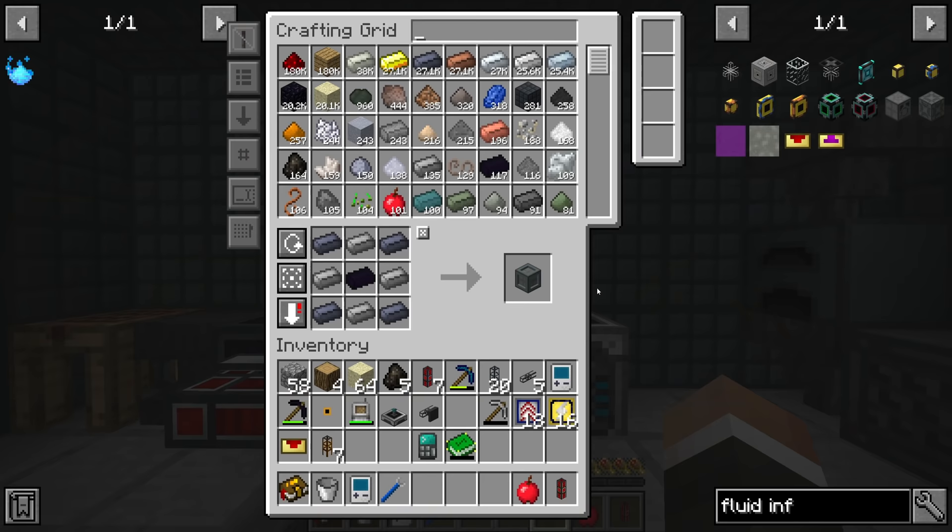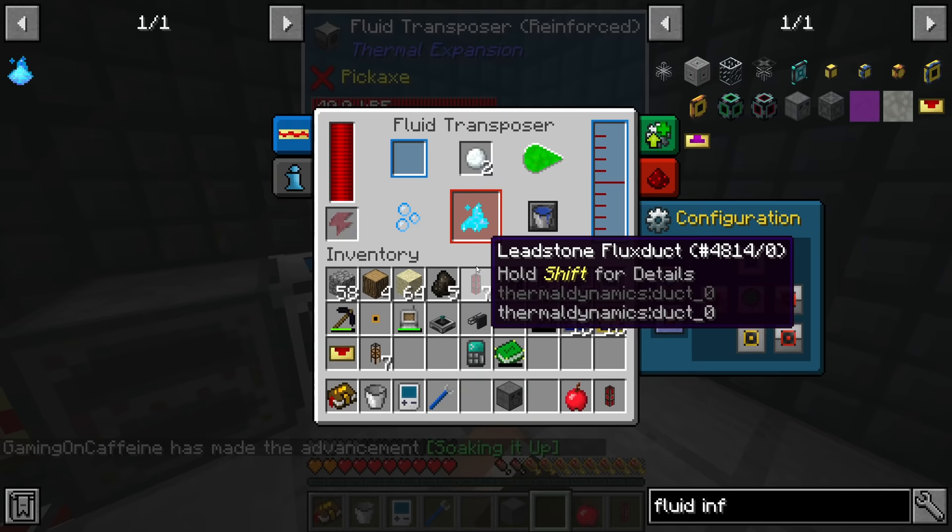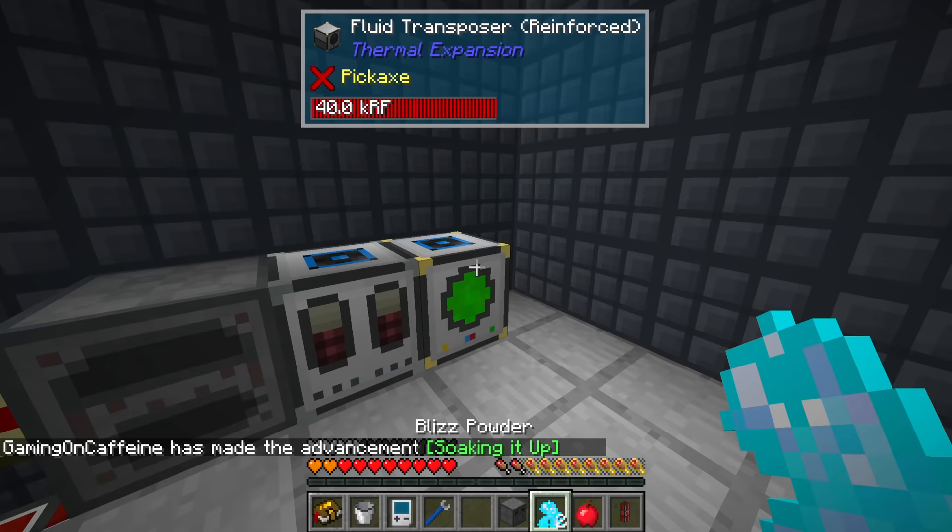The fluid infuser needs more advanced platings which require more tough alloy. Hopefully we have what it takes to make four of these. Now that we're automating the production of boron, lithium, and steel, getting more of these machines really shouldn't be too difficult going forward - the crafts are just a little finicky. There we go - let's grab the blizz powder and carry that through into our compact machine.